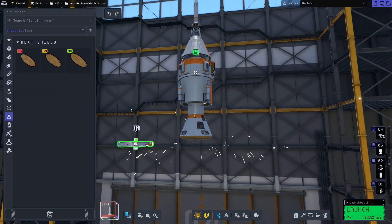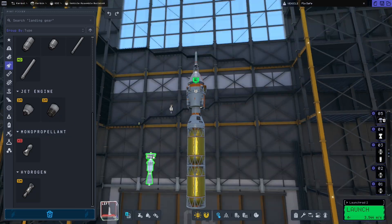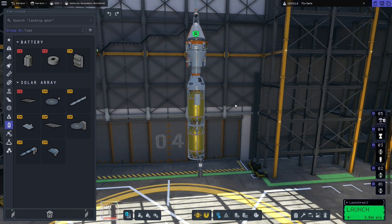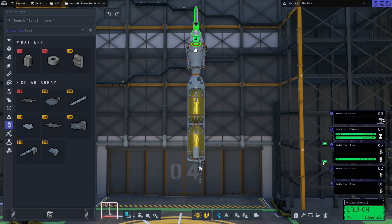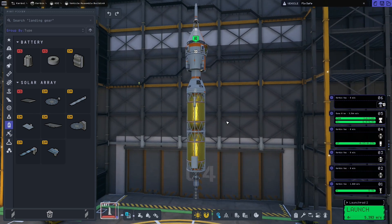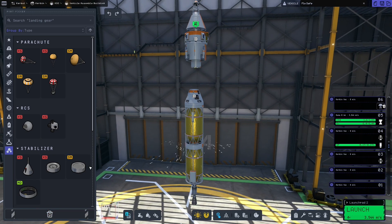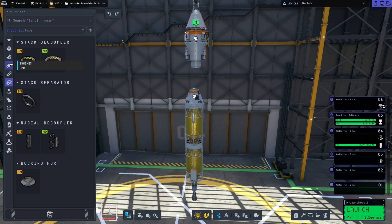Command module set up — typical re-entry configuration. Now we're setting up communications for everything so they can all talk to each other, and we are on to our interplanetary stage. We're figuring out how to make sure this thing has enough resources: it needs power, communication, and enough Delta V to push the whole stack to low Duna orbit. A tip for all you guys — make sure you use extra reaction wheels when you have gigantic masses, because having those things be more maneuverable with reaction wheels is really, really useful.